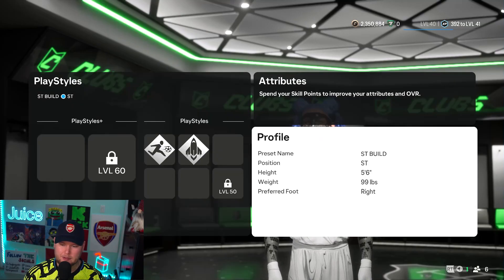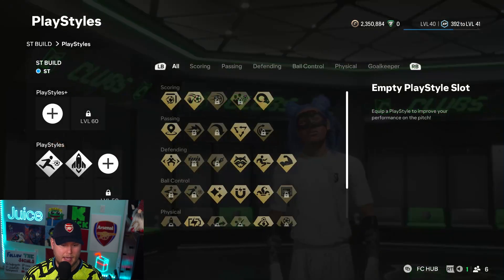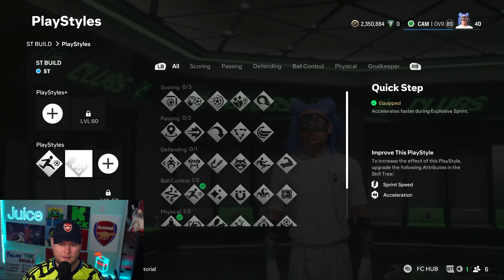We're going to start with our position. Obviously we're working on a striker. Height is going to be 5'6" and weight is going to be 99 pounds. This is going to give you the best stats possible. Hopping on over to the play styles, we have Rapid and Quick Step. This is going to give you the edge on all your competition, especially when you're getting sent a lot of through balls.